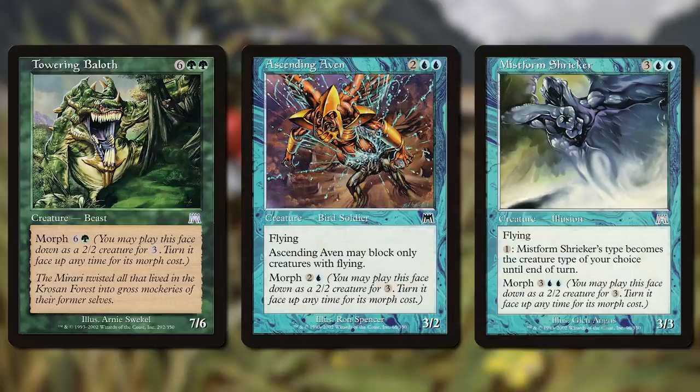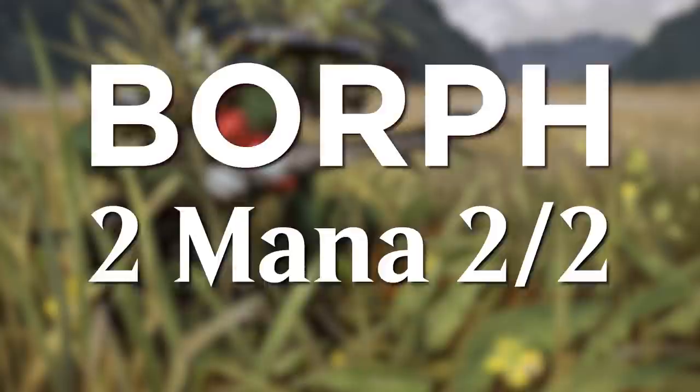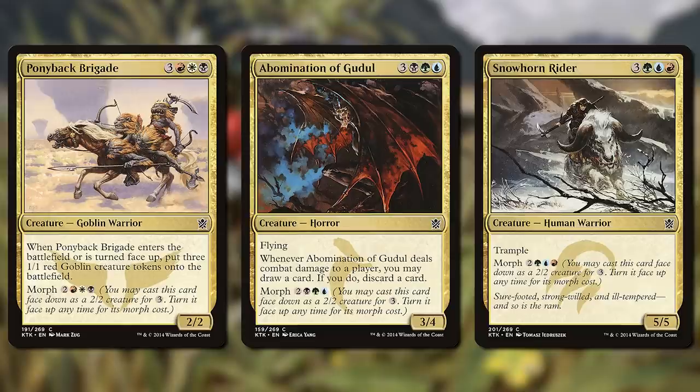Next, there's an issue of rate. A 3-mana 2-2 is not a great card. It was already weak back in Onslaught Block and even weaker today. For limited, this can work if we design the draft experience around it. But especially for constructed play, it makes designing strong Morphs a lot more challenging. In fact, when we were trying the mechanic in Khans of Tarkir, we even tested a version called Borph, which were 2-mana 2-2s, and a version called Smorph, which were 4-mana 3-3s. Great names, I know. But the idea was we would get them to be rates that were a little stronger for constructed play. Ultimately, neither worked out. But the issue remains.